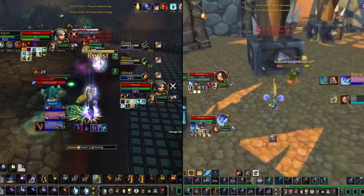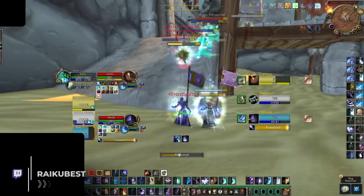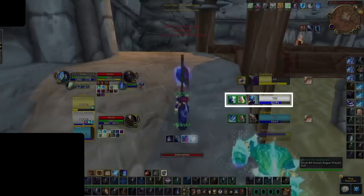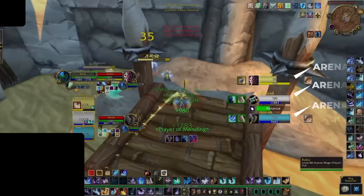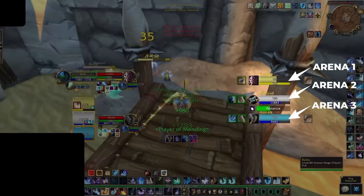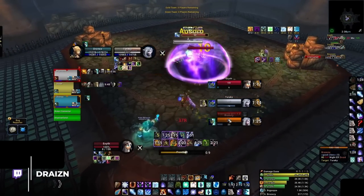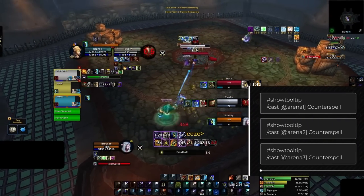Using focus macros allows you to play fast, but there's an even faster option. You can use macros to cast spells on specific arena frames through [@arena1], [@arena2], and [@arena3] commands, giving you three unique binds for each unit frame. If you are a ranged DPS, this is incredibly important for interrupts, since you can interact with anyone on the enemy team at all times. If you have a ranged CC, arena 1-2-3 can also make your gameplay more fluid, allowing you to CC whoever you want instantly regardless of who you are targeting.